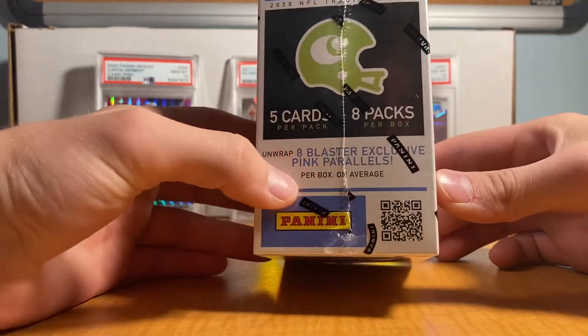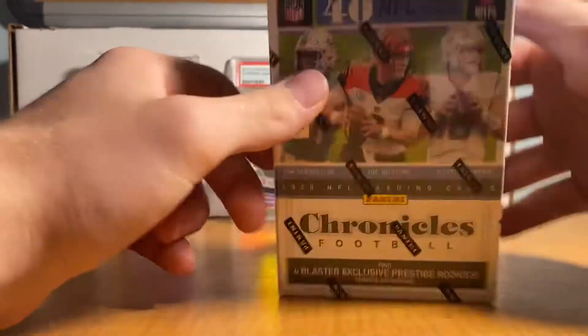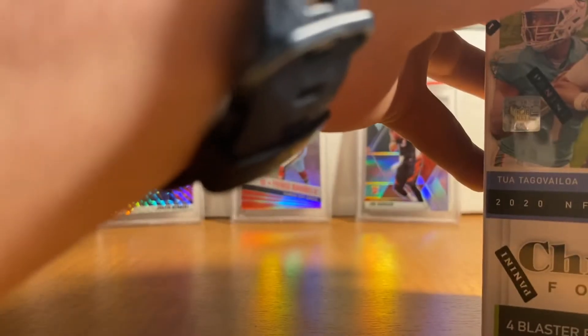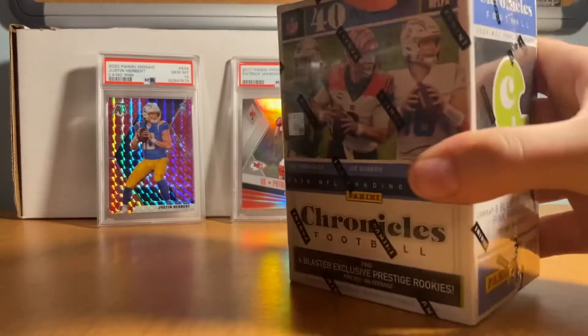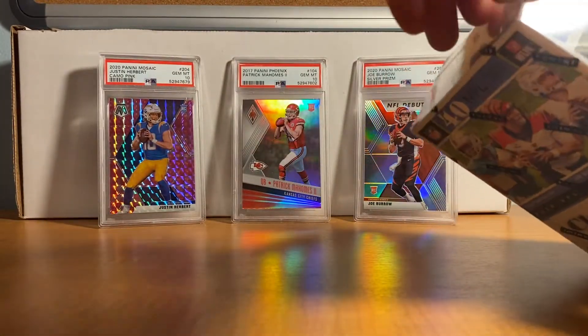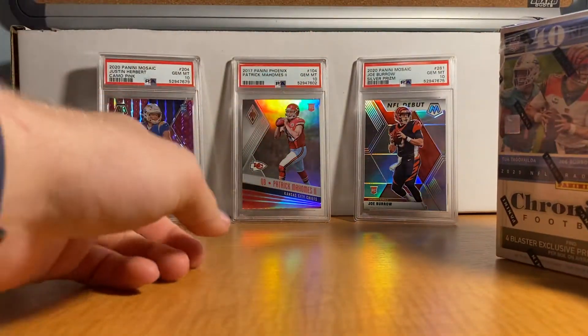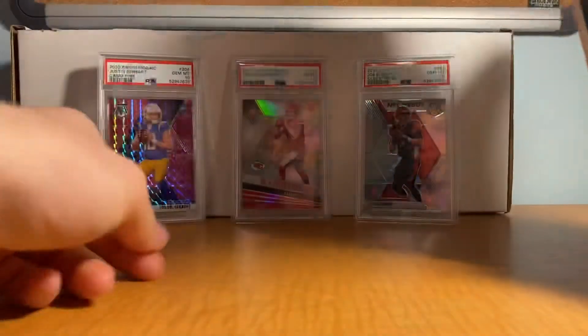We're gonna look for the eight pink parallels and then the prism black. In the last one we got Tee Higgins — spoiler alert if you haven't seen it. While I'm opening this, in the background we've got my Herbert, Mahomes, and Burrow. Mosaic is one of my favorite products as well, and Mahomes is just my favorite quarterback to watch right now.